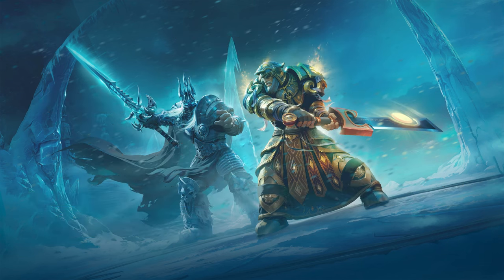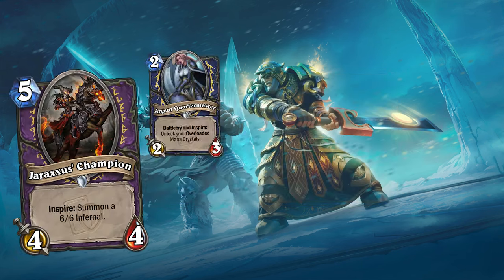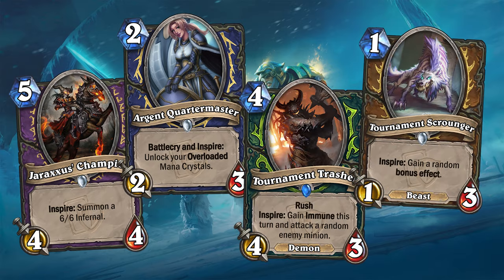The Grand Tournament introduced the new keyword Inspire, which is a bonus that triggers every time you use your hero power. The Ashen Verdict mini set would of course also introduce more cards that feature this keyword.